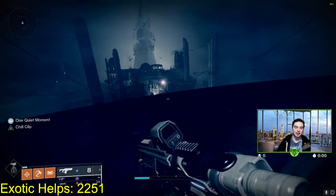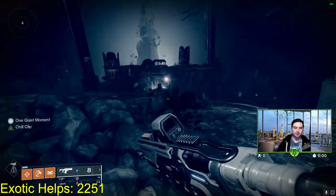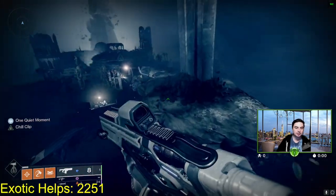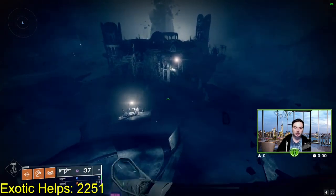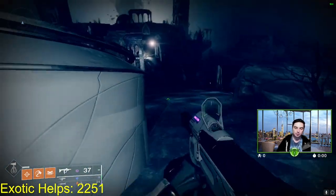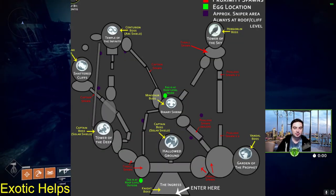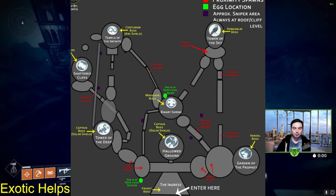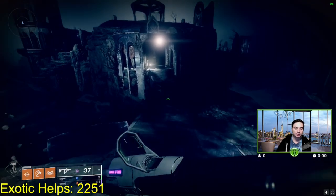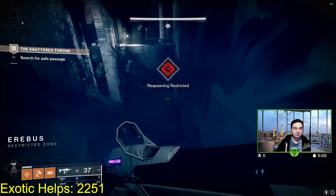For this first encounter, basically all we're doing is killing adds as well as the yellow bar labyrinths on each symbol. Each time you kill those yellow bar labyrinths and the adds around them, a new symbol is going to spawn. I'll put a map of all the locations to help you find each symbol. The symbols are randomized - not in any order - so you could just be running back and forth and it can be a pain sometimes.